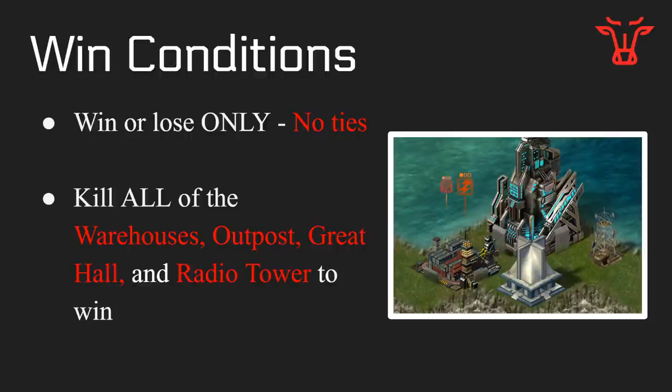When you hit a base, you either win or you lose. There's no one star for 50%, no two star for 50% on the outpost, no three star for everything. Either you win or you lose — there's no ties. To win a battle, you have to kill all of the key buildings: all of the warehouses, the outpost, the Great Hall, and the Radio Tower. If you kill all of these things, you win. If you miss even one, you lose. That's a really simple way to remember it, and is definitely the biggest thing you have to take away from this update.